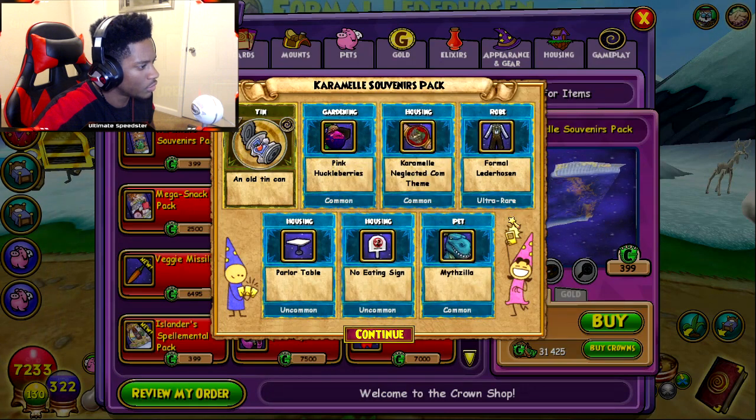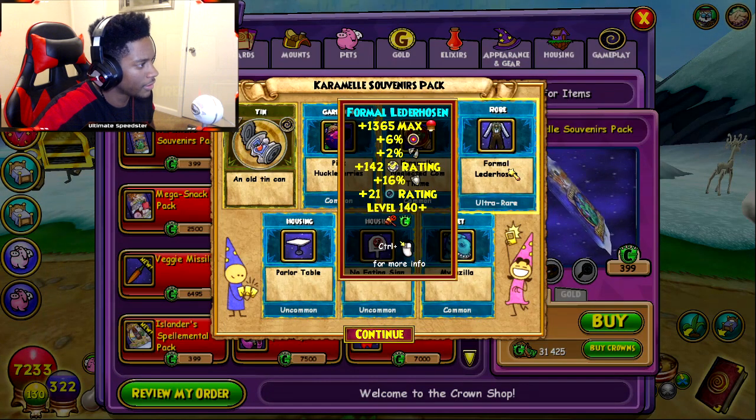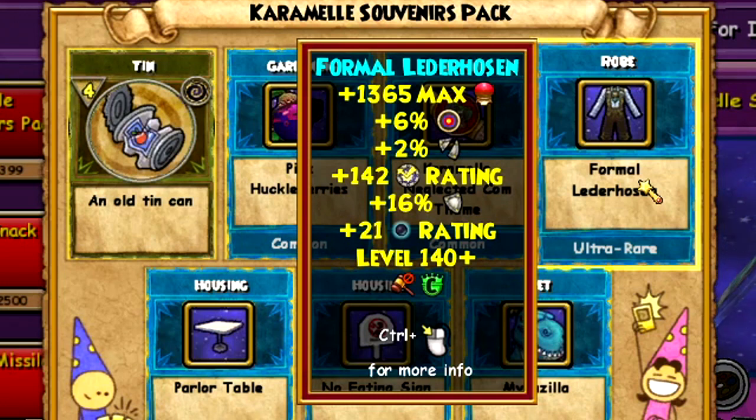We got a robe. The robe gear is not that bad — universal 21% damage rating, 16% shield, 142 block, 2% pierce, 6% accuracy, and 1365 health. Not a Mythzilla pet though, it's different.